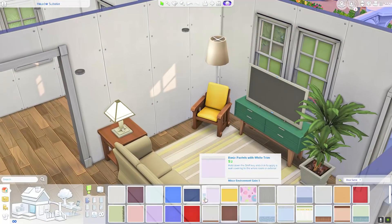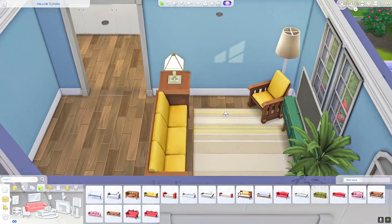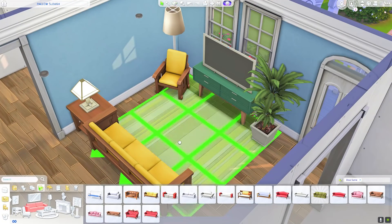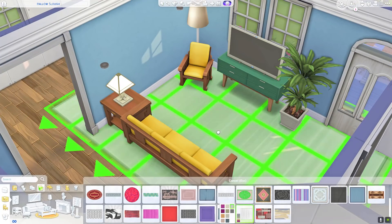I wish we had screened-in doors and windows so we could make porches that are screened in — maybe it protects you from bugs and stuff like that. I thought that would be so cool. I wanted this to be a little bit more of a colorful base game home.